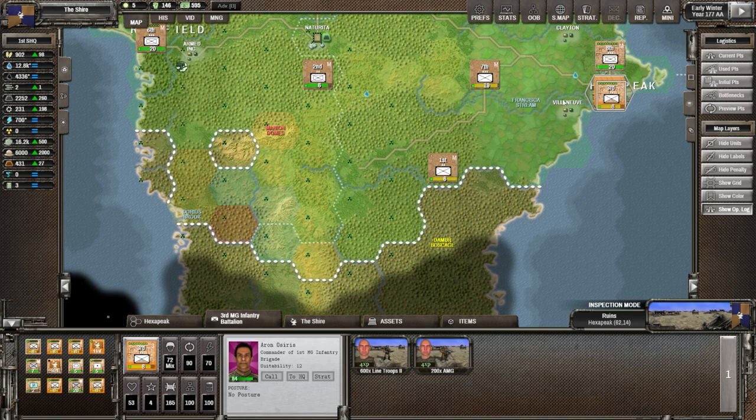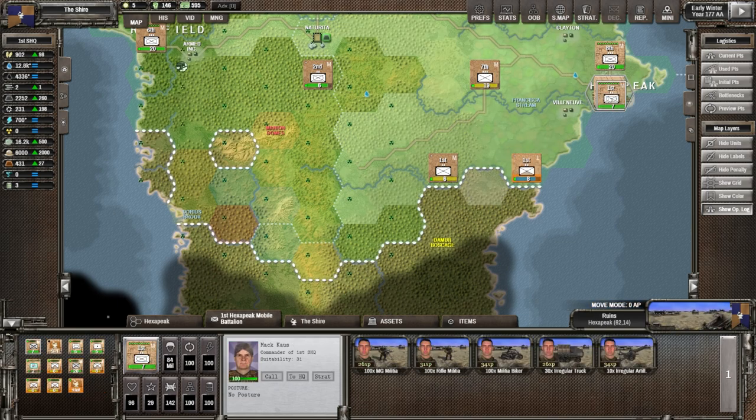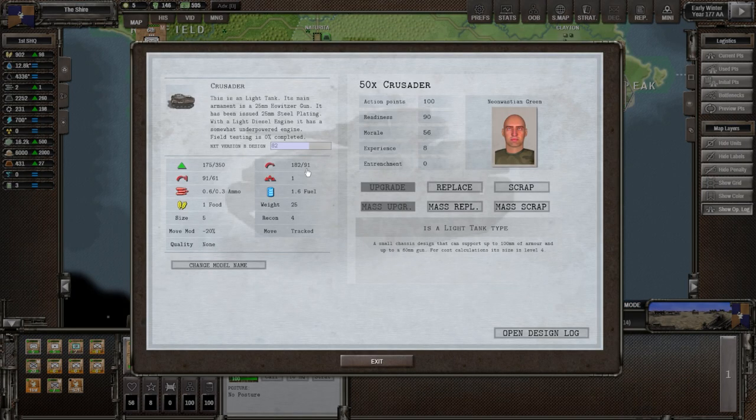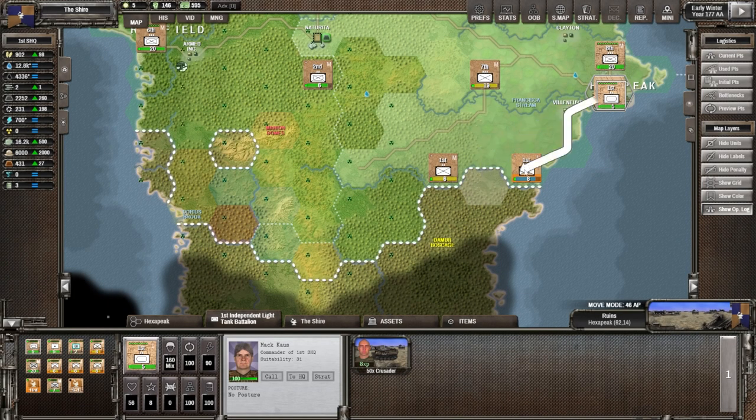If we let them come all the way up to Villanova, not only do we lose Villanova but they'll be right next to the city, causing a lot of unhappiness. We have to move down here now. Readiness is at 70 - it's going to have to do. Let's move down, we're going to lose a lot of readiness, but I think we have to do it. We have one of our crusader units over here.